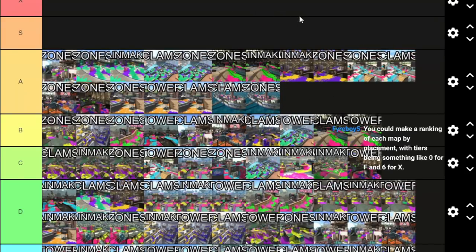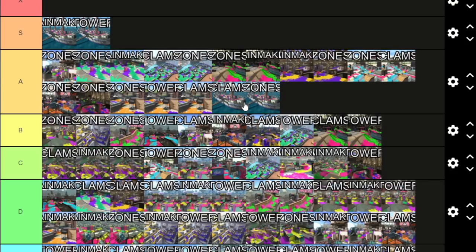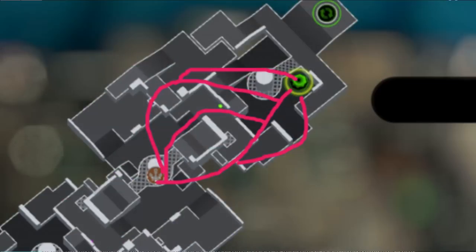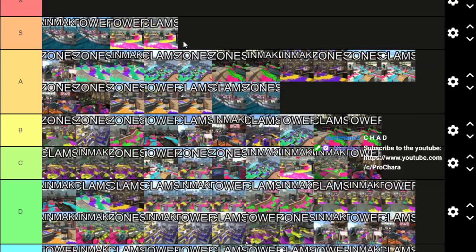Now we're getting into maps you might actually want to play. Mako Mart Tower and Rainmaker — Tower's path goes consistently forward but switches between having to defend from the left, middle, and right side, really cool. Rainmaker has a variety of push options: far right, through the bunker in the middle, or left side. Good map mode — I still wish it had more movement options but it's fine. Clam Blitz is a little bit too small on Mako Mart; I think the basket should be moved, or maybe Mako is just a bit too small for Clams.